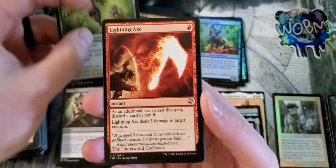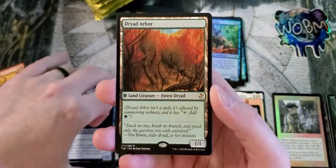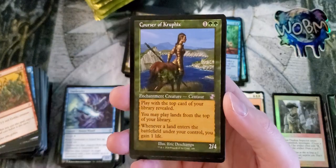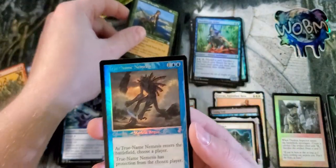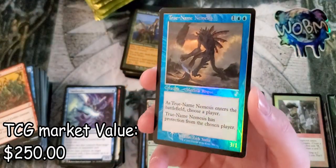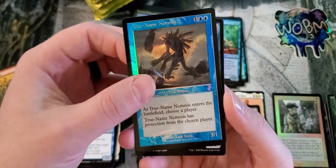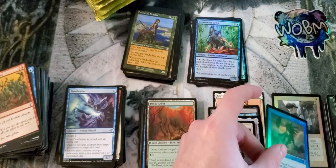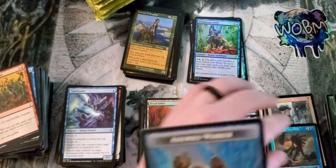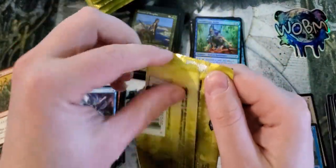Keen Sense, Lightning Axe, Timebender, and the Dryad Arbor. With Curse of Kruphix — another great pull. With a foil True Name Nemesis, guys — that is some value right now. That is money. I'll probably put a price on this one in the video as I'm doing some edits, or on both of the time-shifted. Two True Name Nemesis — one in foil. That is really amazing.